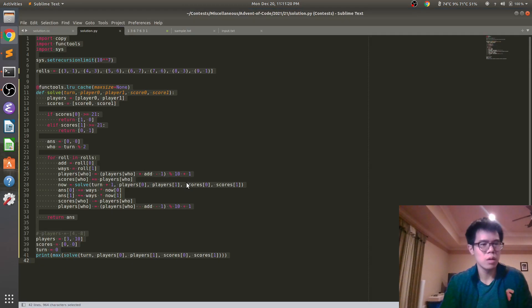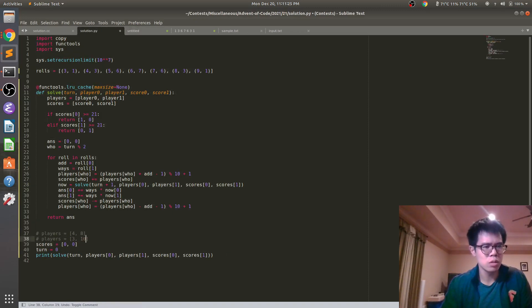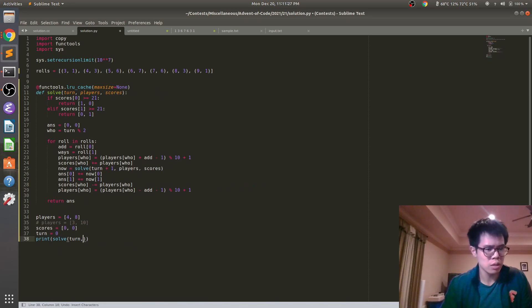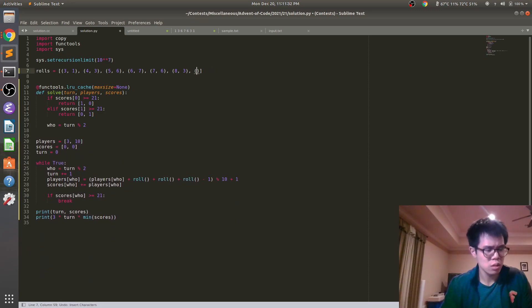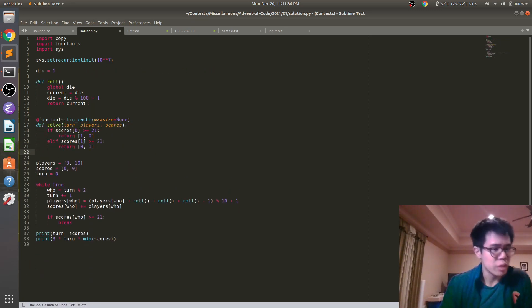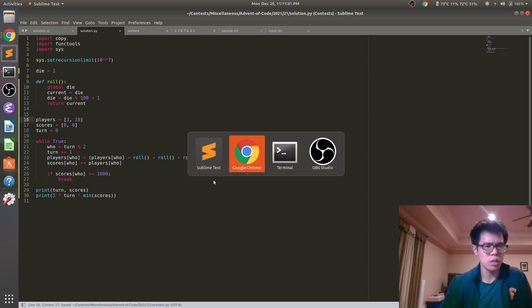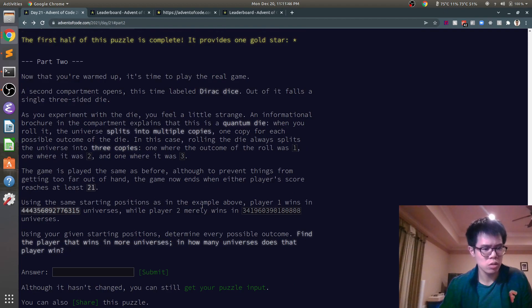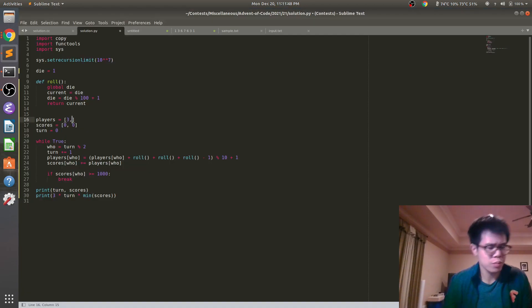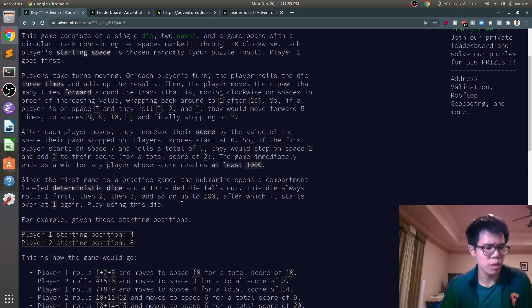So the first part of the problem — I guess I should save this. I need to go back because I messed up the copy command. So let's see, where are we? Is this what we wanted? Thousand — yes, okay. And if I run it... is that the answer? That seems like that was the answer.